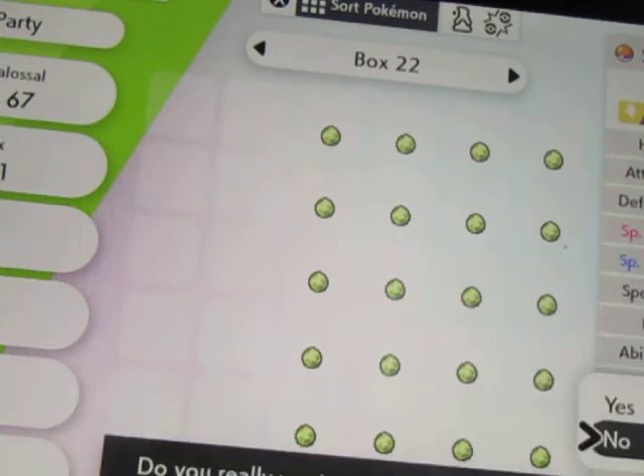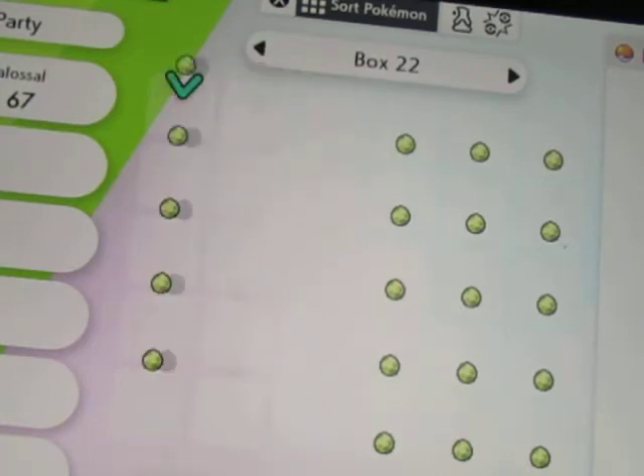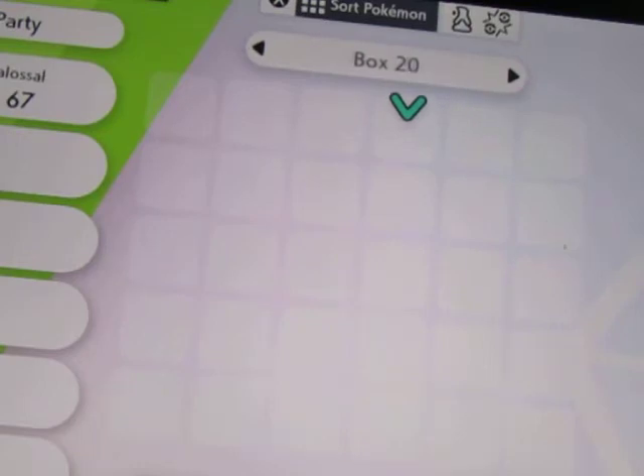Getting the eggs takes a couple of days. What you do is, you try to fill up your PCs. You want to put a Pokemon in your party so you don't accidentally hatch them. You want to fill up your PCs no matter what, and you have to keep track of how many PCs you have emptied.